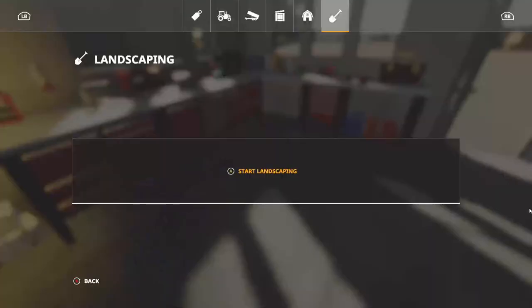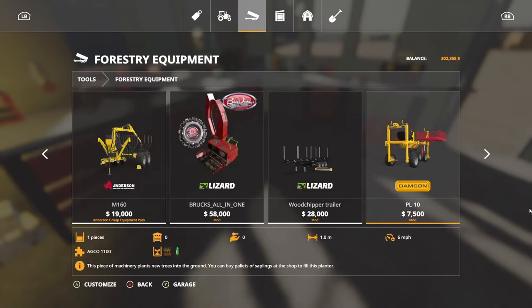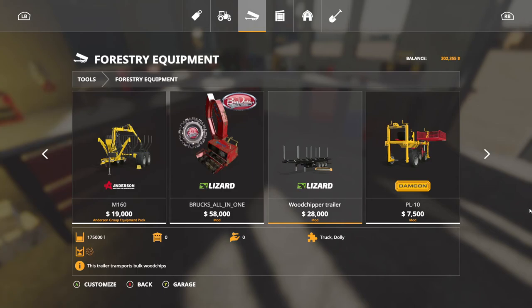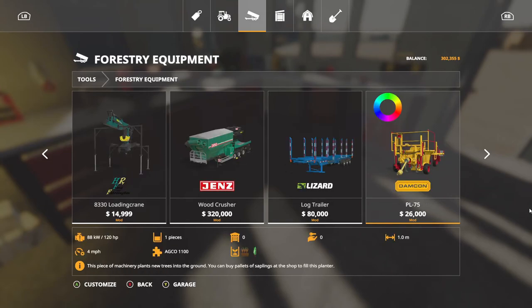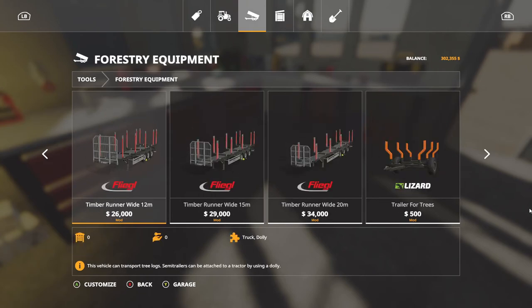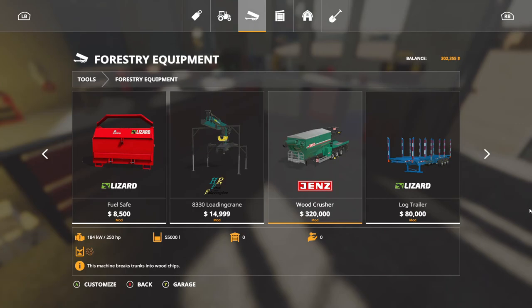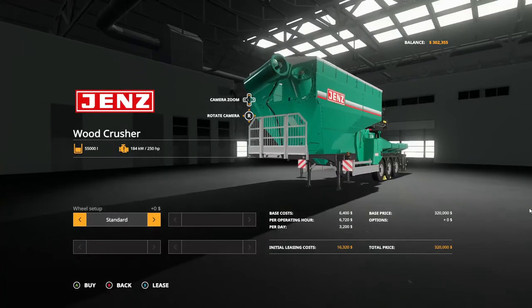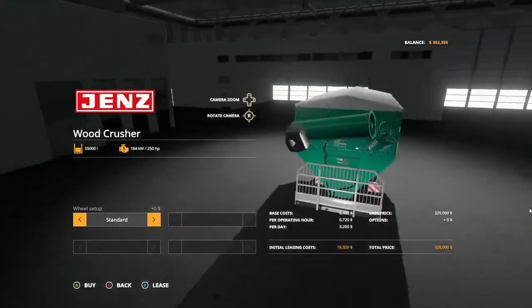Now, while we're here, we're gonna go into our store page — forestry section. This one we had for $26, now it'll be a little bit more. I thought Big Daddy was talking about this wood crusher trailer. This is the one I want to try — put the logs on the back, turns them into wood chips, and you can sell wood chips that way.